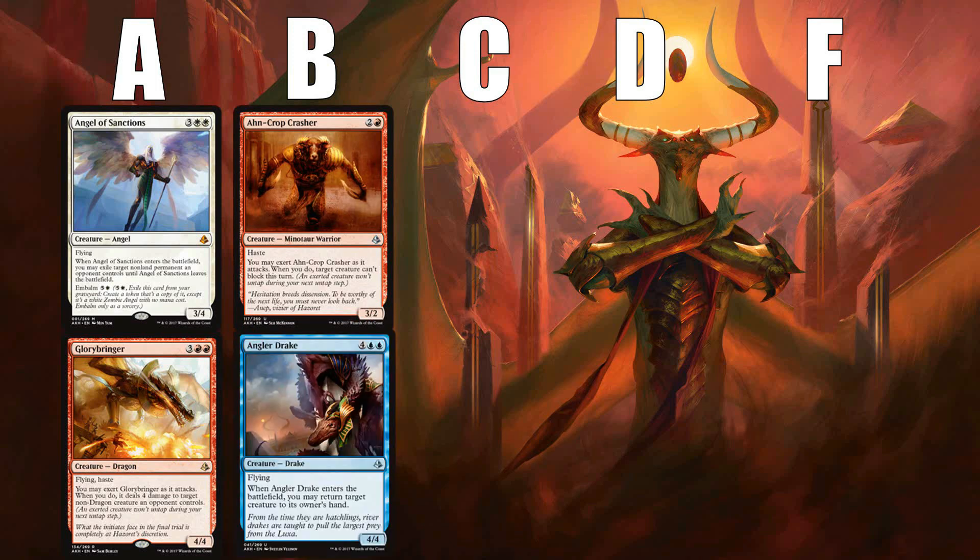B cards are very powerful and can shift the game in your favor at any stage, but they aren't cards that completely warp a game like Angel of Sanctions or Glorybringer. C's are what the vast majority of cards in a set are, appearing at every rarity. Solid and playable cards that you neither feel good nor bad about having in your deck is sort of the definition of a C.